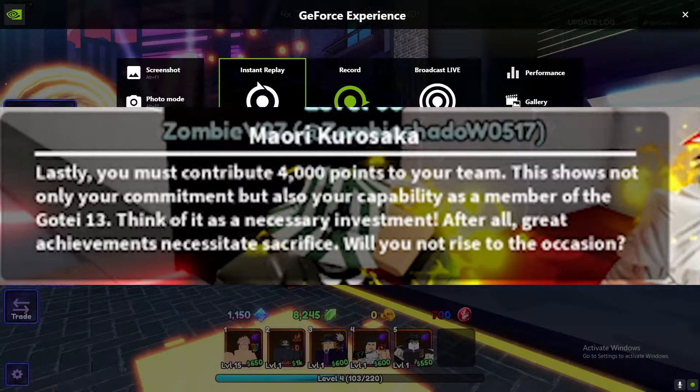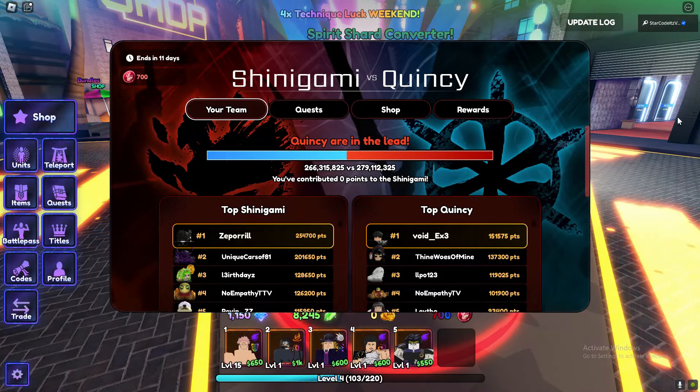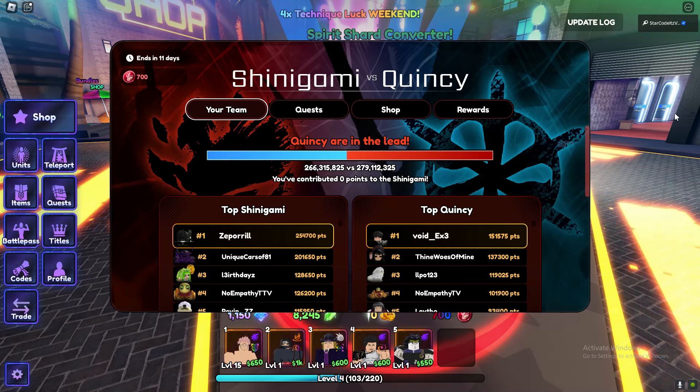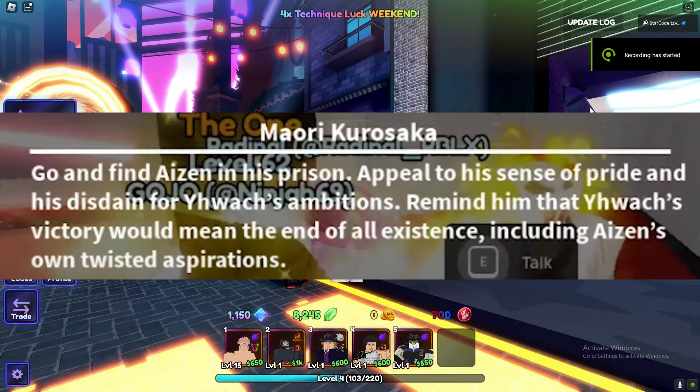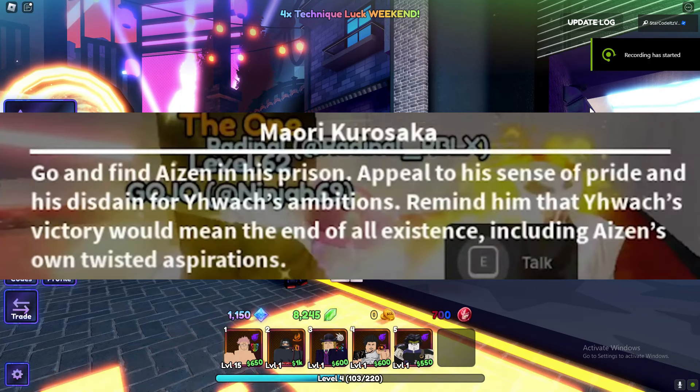You now need to get 4000 points for your team, which means 4000 points in the Quincy versus Shinigami mode. As soon as you hit 4000 points in Shinigami versus Quincy, you can move on to the next quest.